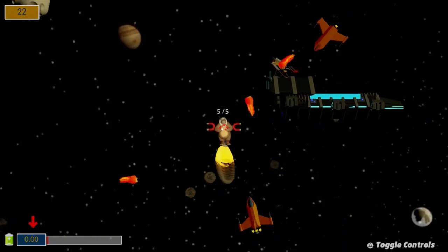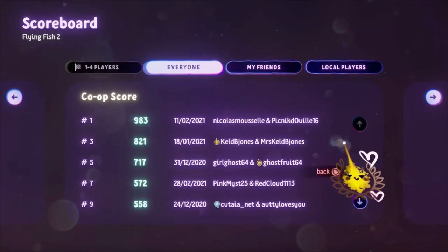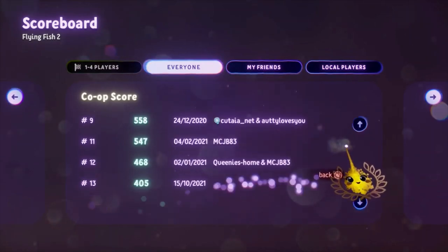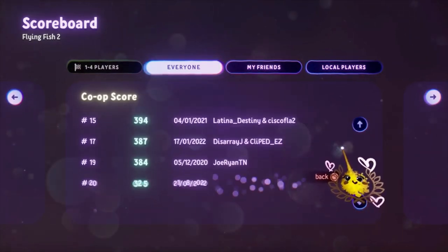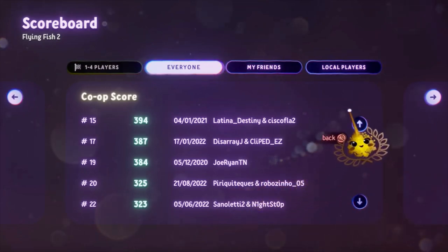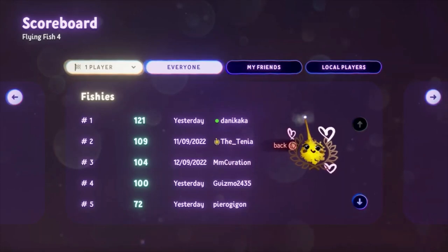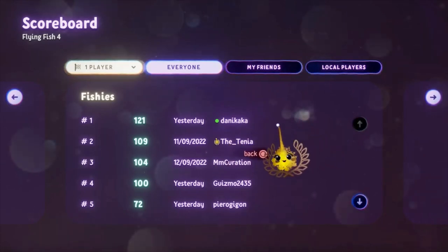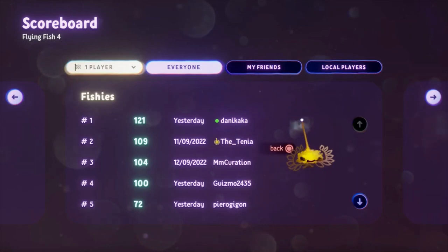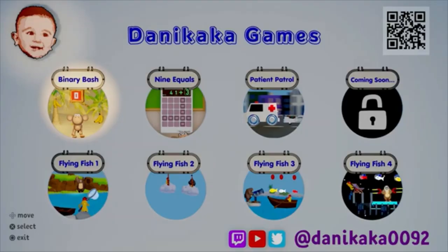The Flying Fish series has always had competitive scoreboards. I'll never forget the unofficial co-op world championships of Flying Fish 2 where all the power couples of Dreams got together to compete. At the time of speaking, I am currently number two behind only Danny Kaka themselves in Flying Fish 4, so I'd like to take this moment to challenge any of you to come and join the Flying Fish 100 Club. Come on!